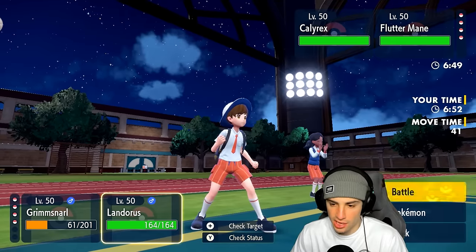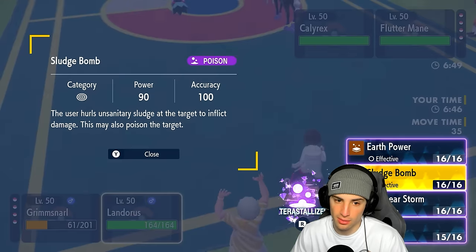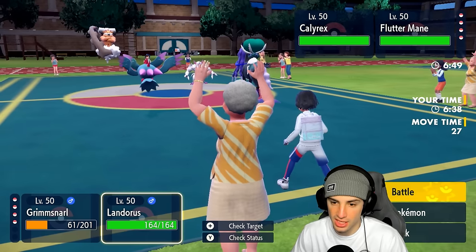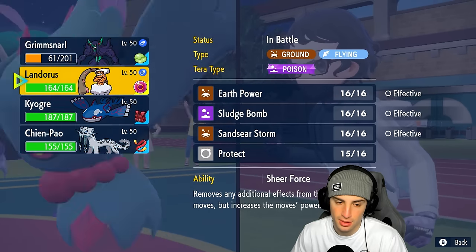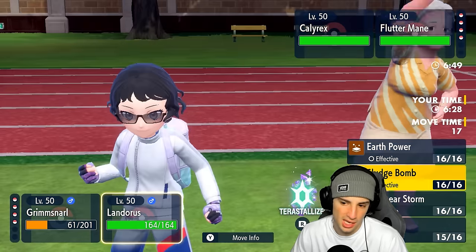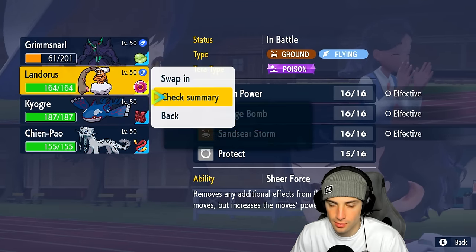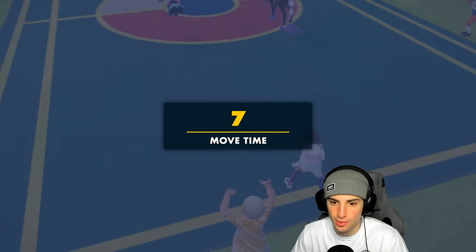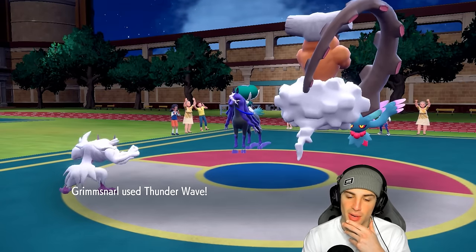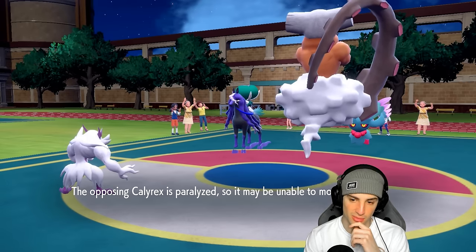Now I want to slow down Calyrex. Do I want to Terra? I could throw Earth Power or Sludge Bomb — they do about the same. I decide to protect Lando and just stay put. I kind of want to save my Tera. The problem is Calyrex outspeeds me. If I can land a Thunder Wave, Calyrex won't outspeed me anymore. I go for Sandsear Storm — a little RNG action. He paralyzes Calyrex and Moon Blast takes out Grimmsnarl.